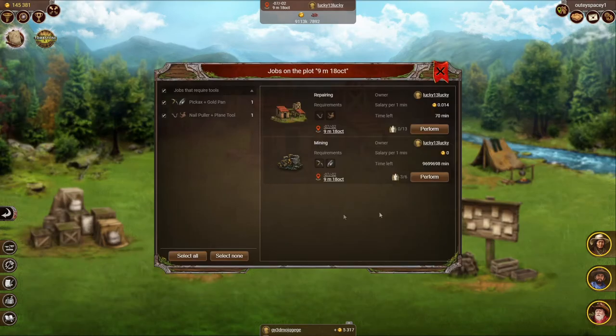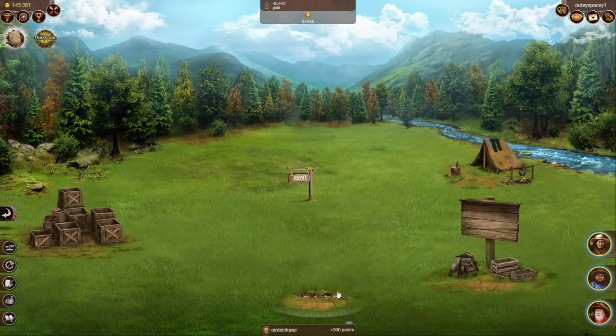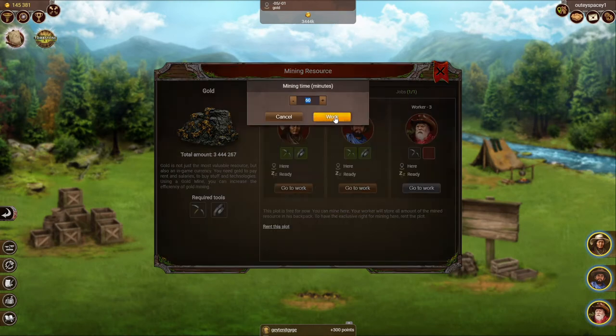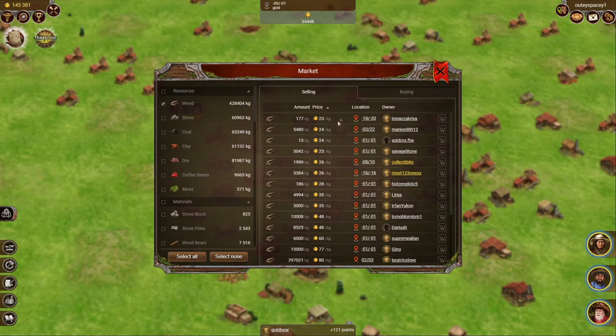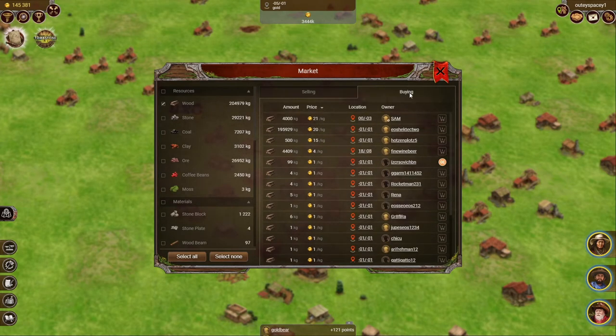You can send your worker to a job either directly from a plot by clicking on the job board or from the global order list. While that one worker brings in gold through honest outsourced labor, you can put your two other helpers to extraction of resources or making tools for trading. Don't forget, you can only mine resources on unrented plots. Resources can be sold as they are on the market, as well as materials. Set some aside for yourself to craft basic tools — tools equal better paying jobs.